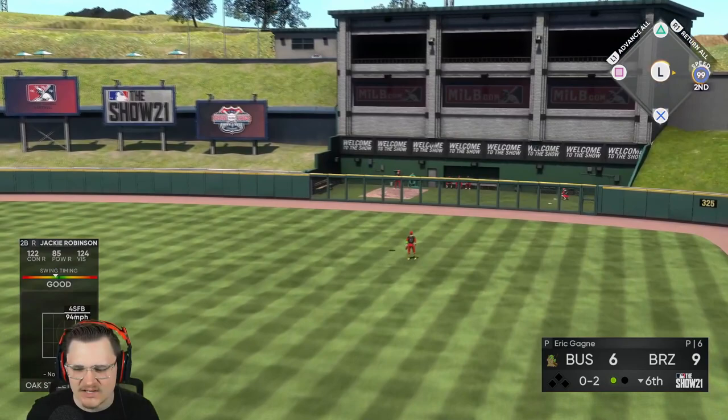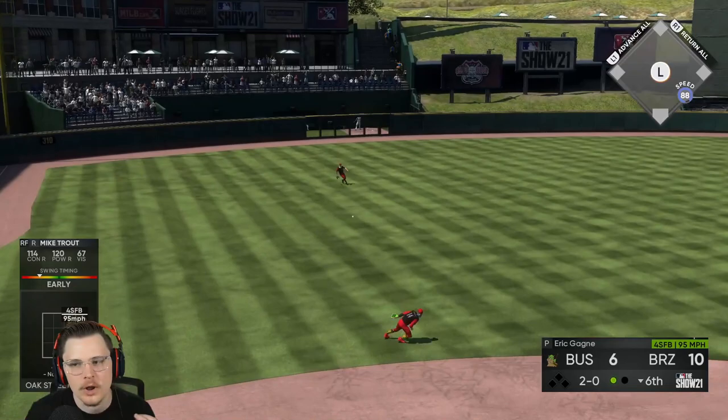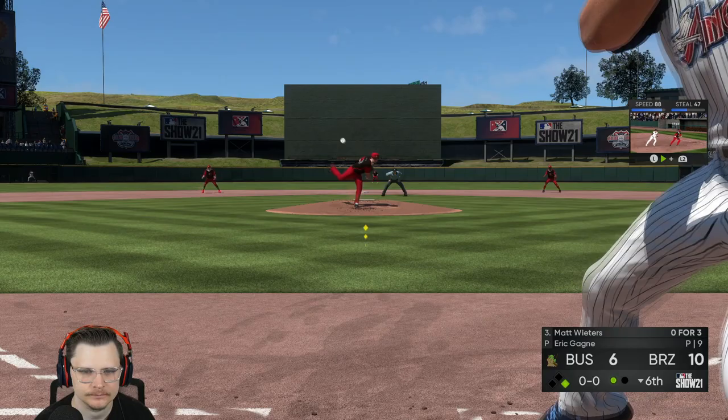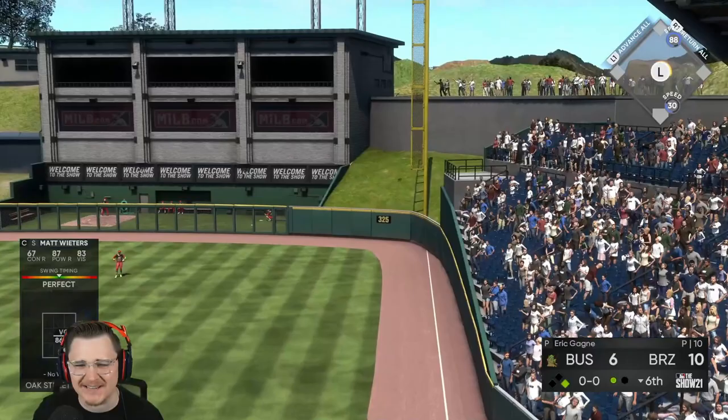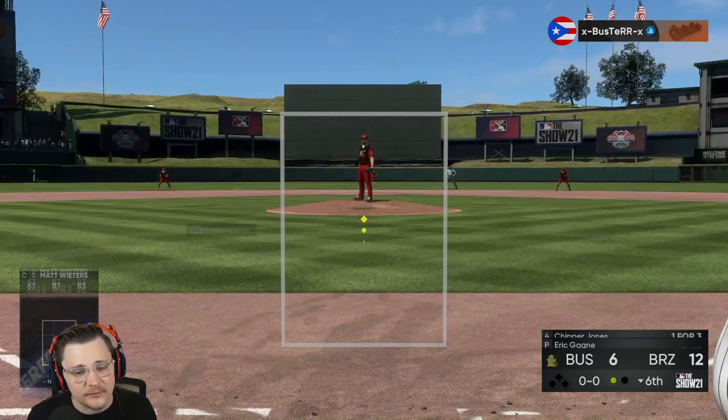Maybe we get a hit with Matt Wieters. Mike Trout rolls one over but it's finding a hole — the table's kind of set for Matt. Can we finally do it? Oh my god — perfect perfect with 67 contact and it's a nuke! Twelve to six. Matt always had a great swing, you just wish that contact versus right was up so he was more usable on Legend and Hall of Fame — though kind of usable if you have that good PCI placement.